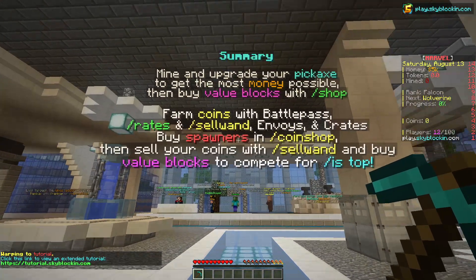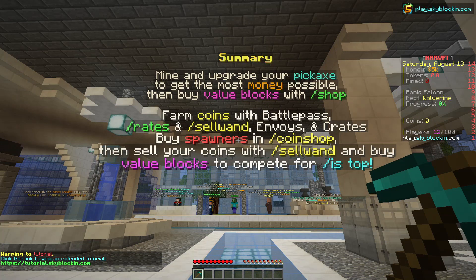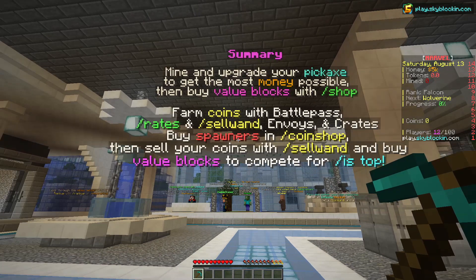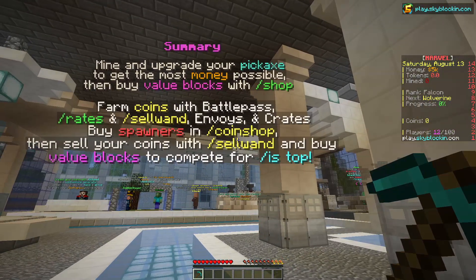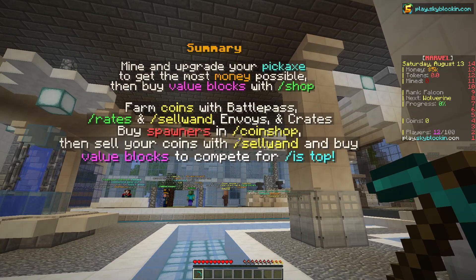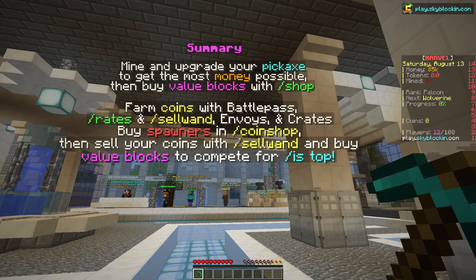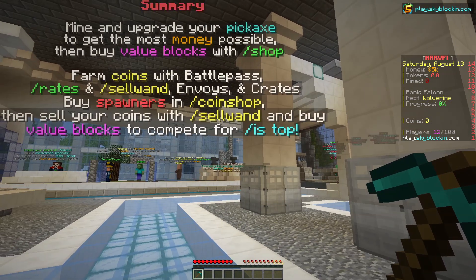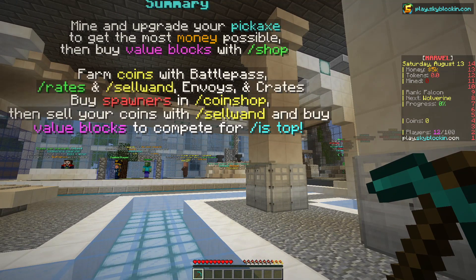Let's quickly go to the slash tutorial. We have the summary right here: mine and upgrade your pickaxe to get the most money possible, then buy value blocks with the slash shop, earn coins with the battle pass, raids and sell wand. We also have envoys and crates, and you can buy spawners in the coin shop, then sell your coins with the sell wand and buy value blocks to compete on your island top.